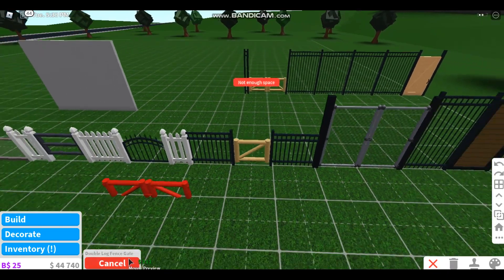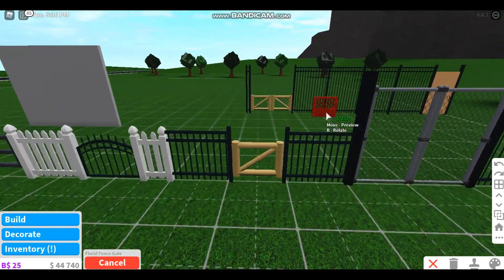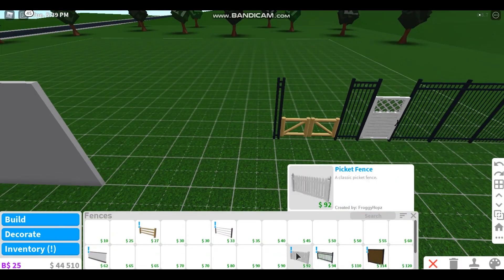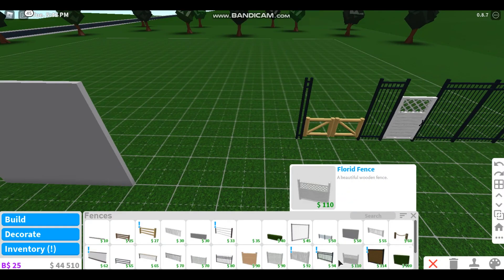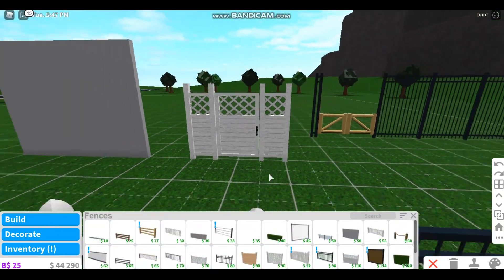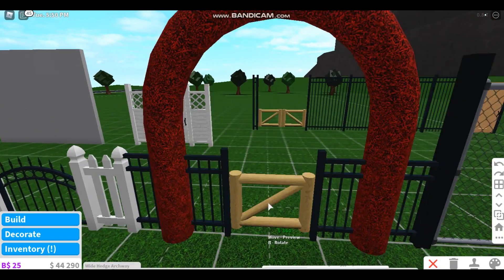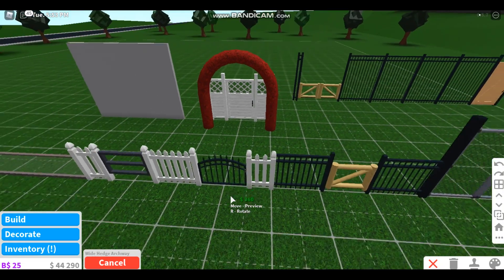We have the double version of that gate — it's the same thing but doubled — very cute. And we have this one that goes with a matching fence. If I place it like this, yeah it goes together perfectly. It looks so cute!